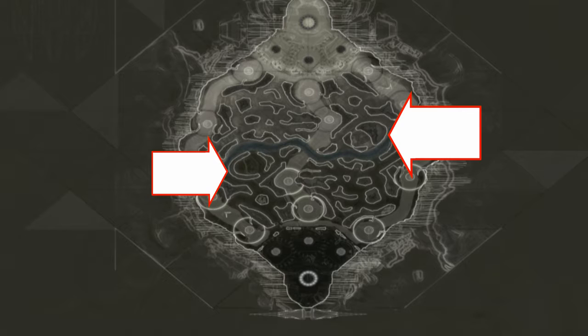Therefore, we now have two ways into the chamber, one facing each core. But this is a major problem, as it means that one team has easier access to the Prime Guardian.